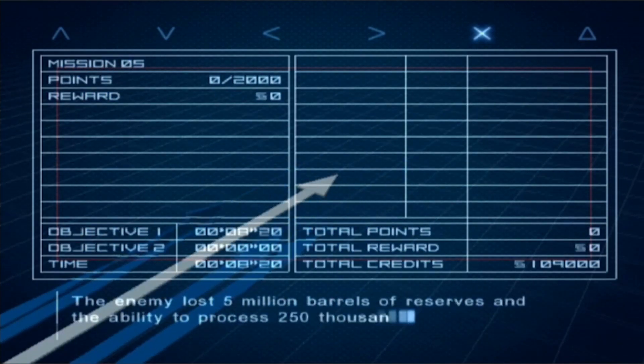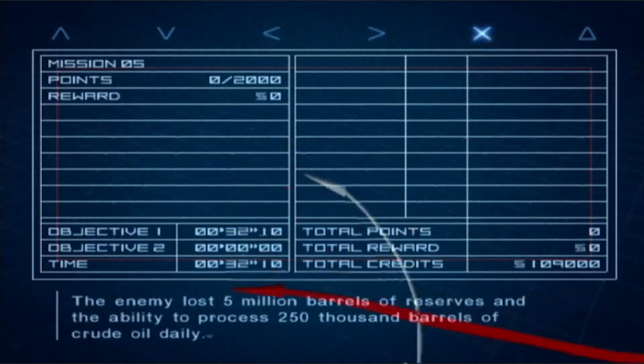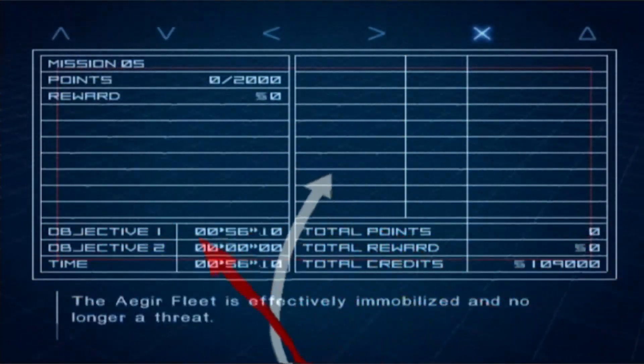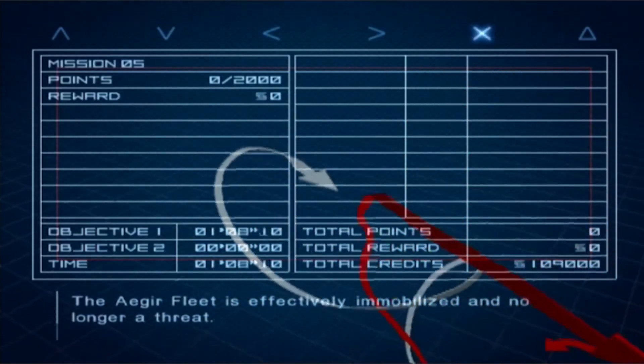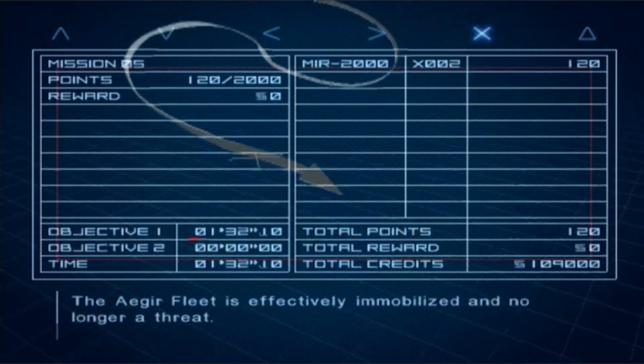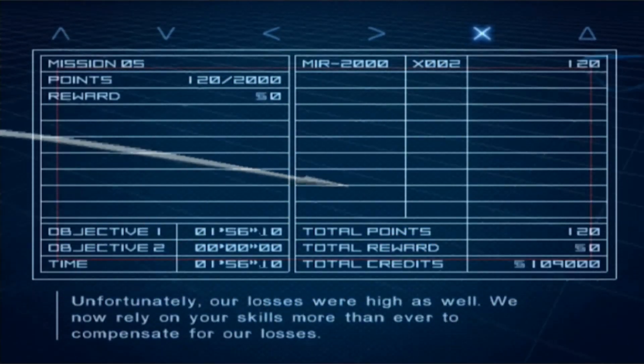The enemy lost five million barrels of reserves and the ability to process 250,000 barrels of crude oil daily. The Aegir Fleet is effectively immobilized and no longer a threat. Unfortunately, our losses were high as well. We now rely on more skilled pilots more than ever to compensate for our losses.